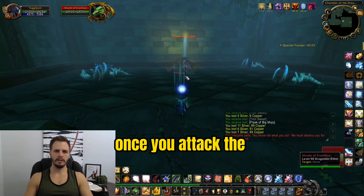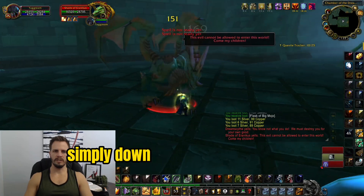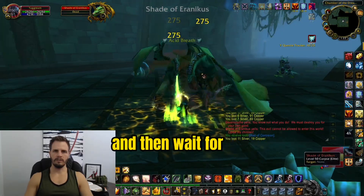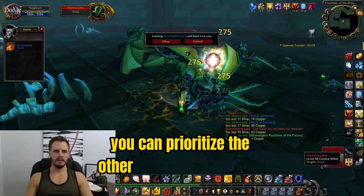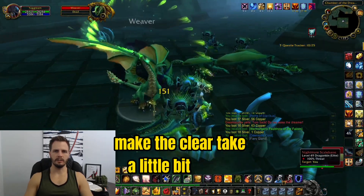Once you attack the Shade of Eranikus, all of the dragons and dragonkin will automatically come to you. Simply down the Shade of Eranikus and then wait for the rest of the dungeon to come to you. If you'd like, you can prioritize the other dragon mini bosses as they have knockbacks and other abilities that can sometimes make the clear take a little longer.